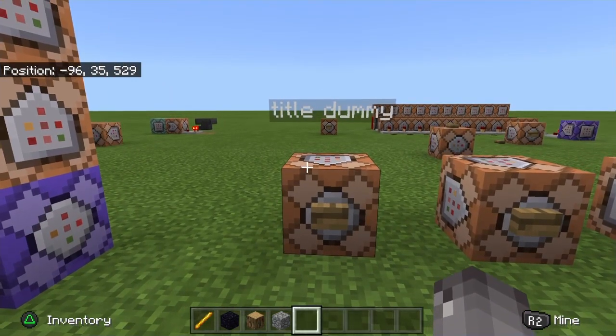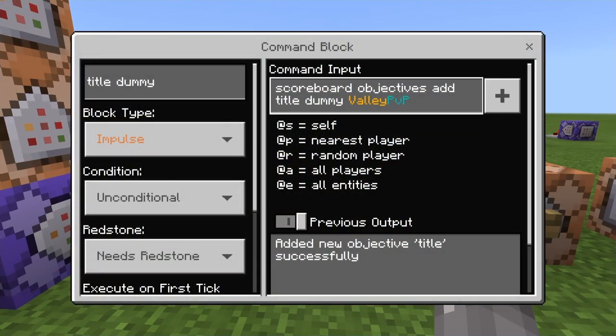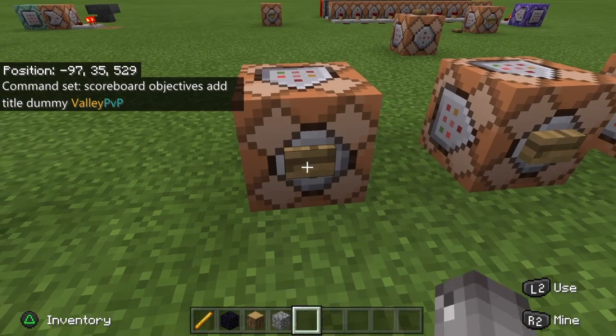First things first, you want to go to your dummy. This is the start of everything. So: scoreboard objectives add, then your choice of word — it could be anything, it could be server, it could be your name, your gamertag, whatever. I just chose 'title.' So the command is: scoreboard objectives add title dummy ValleyPVP. The ValleyPVP will be your title. Let's activate this.